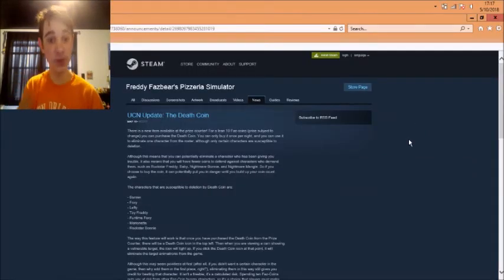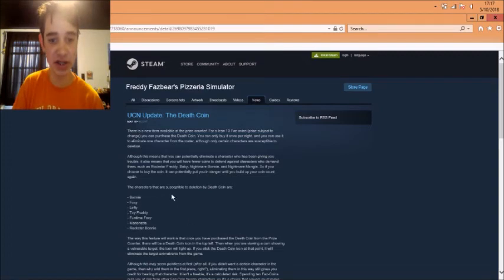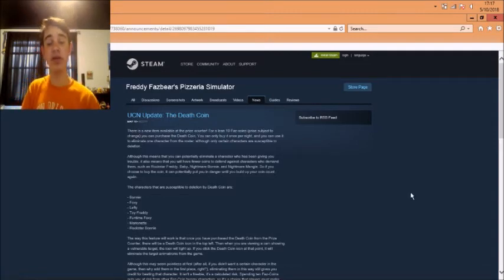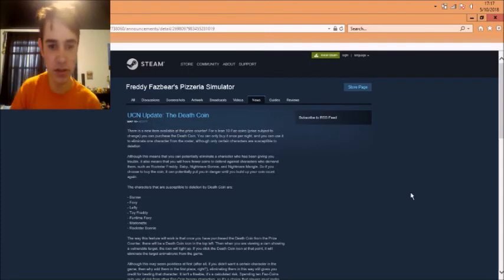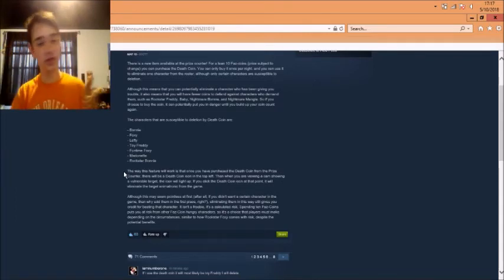All you guys want to see is this text right here, which I can't highlight. So, the death coin — you can get it for 10 FAZ coins, price subject to change. You purchase it at the prize counter. The puppet is with the music box, and the music box is in the kitchen with Chica. Anyway, there are seven characters that can be affected: Bonnie, Foxy, Lefty, Toy Freddy, Funtime Foxy, Mangle, and Rockstar Bonnie.